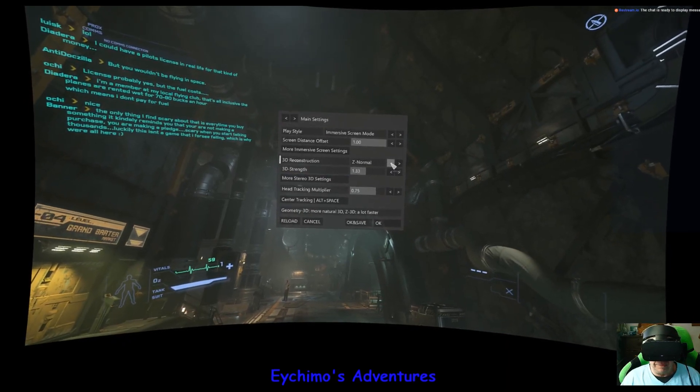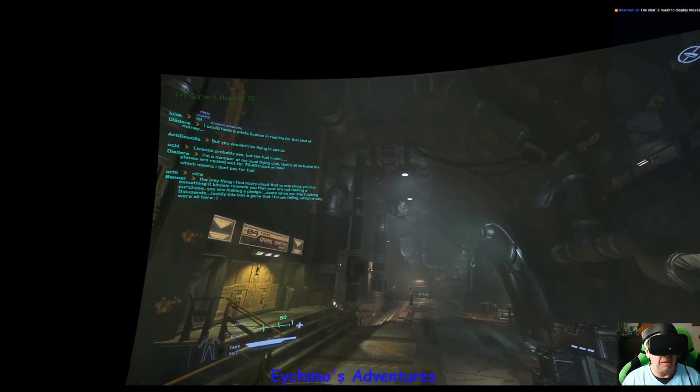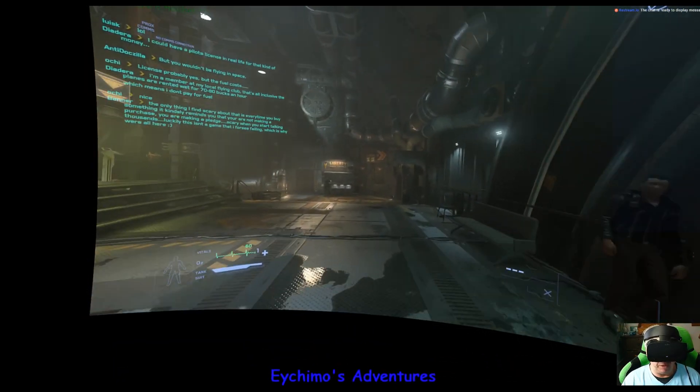You can tell absolutely no difference between Geometry and Z Normal, so your choice what you want to run. Save the frame rates — you can't tell the difference, might as well run as many as you can. Yeah, it's really bad here today; I haven't seen frame rates this bad for a long time.